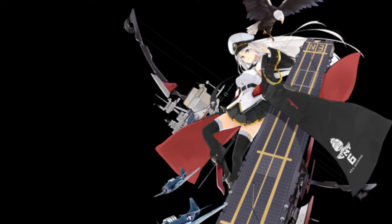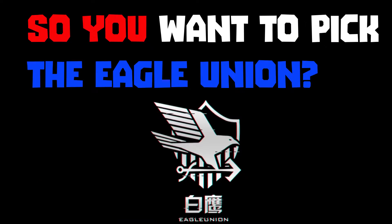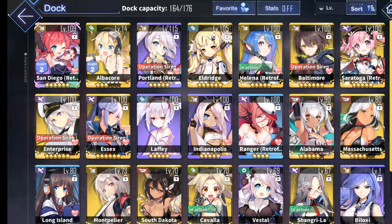So, you want to pick the Eagle Union. To be honest, I don't have that many ships leveled up or worked on currently with the Eagle Union, but I know they have some pretty strong ships from Enterprise to Sleepy Lappy.